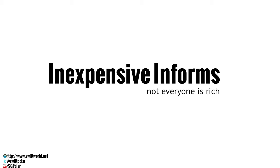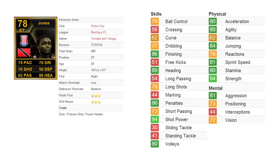Welcome to Inexpensive Informs, a series where I reveal Team of the Week players that aren't expensive because not everyone is rich. Today I'll be reviewing a striker called Kenwin Jones. He plays for the nation of Trinidad and Tobago as well as the club Stoke City in the Barclays Premier League. He is a target man kind of striker, so he's very physical and big — I'll talk more about that in a while.